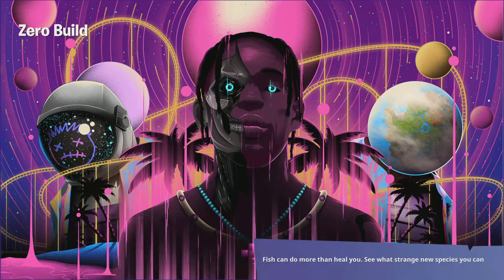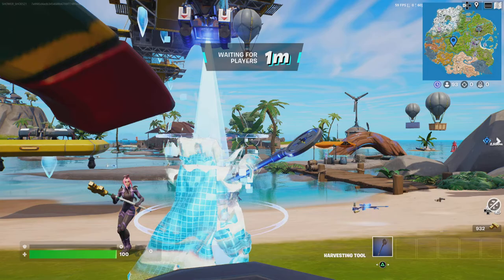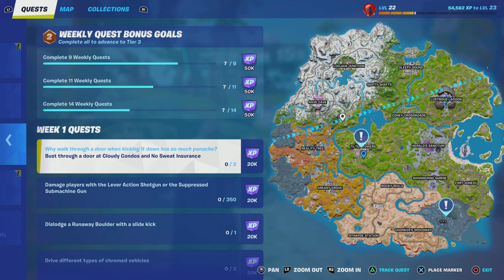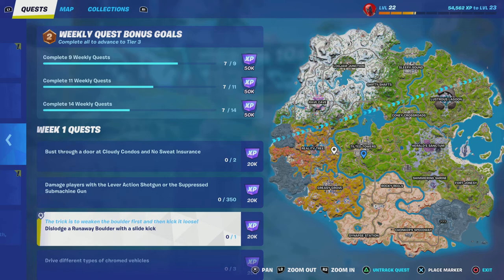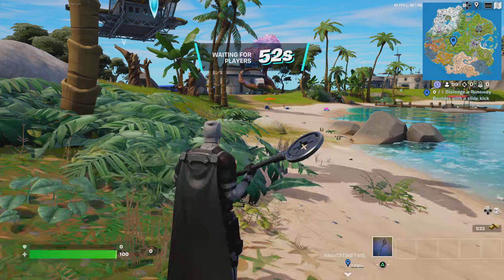Howdy y'all. Today I'm going to be showing you how to do three different quests all in just one match — you can even do more. I'm going to be showing you how to bust through the door at No Sweat Insurance, dislodge a runaway boulder with a slide kick, and purchase an item from the Panther, Man Cake, or the Underrider. I have no freaking clue which one it is, but I'm going to do it today.